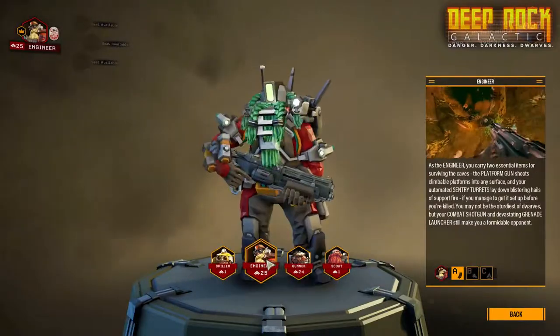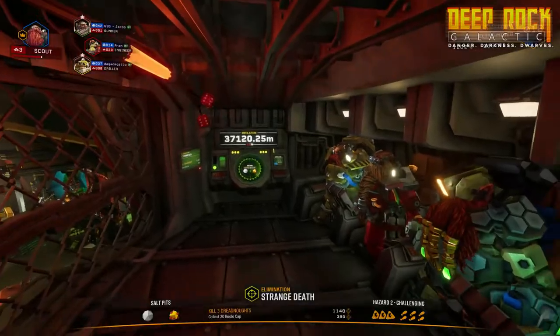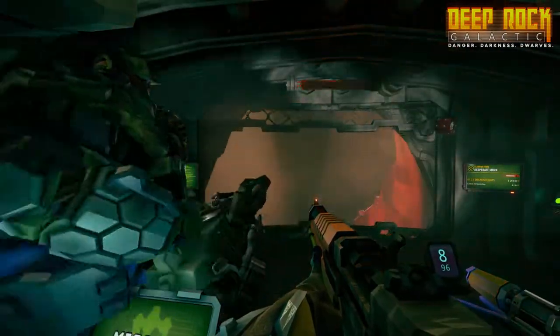You are a Dwarven combat miner, part of a team of up to four highly-skilled specialists working for the Space Mining Corporation Deep Rock Galactic. Between each mission, you'll be able to choose between four different classes.